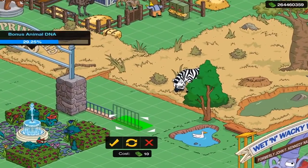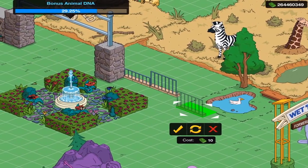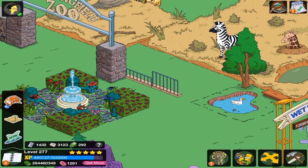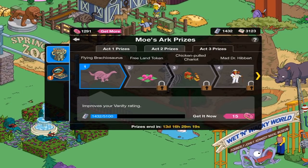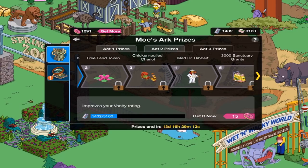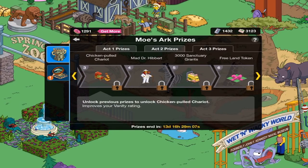Let's see the size difference — it's a pretty big size difference. On to the wonderful prizes! The first one is going to be a flying Brachiosaurus for 5,100, plus a Free Land Token. Chicken Pulled Chariot. Mad Dr. Hibbert — we really need to get a Halloween update where we go to the island of Dr. Hibbert, because they have all those animal costumes in the episode, so that could be a really cool thing to do.